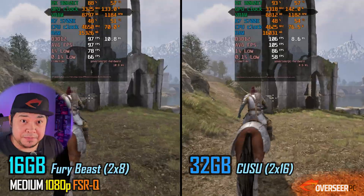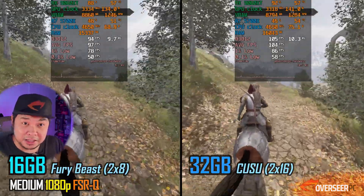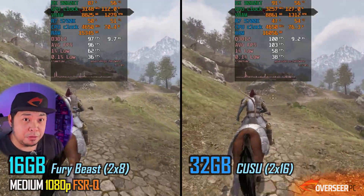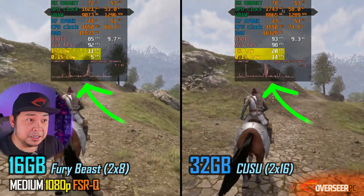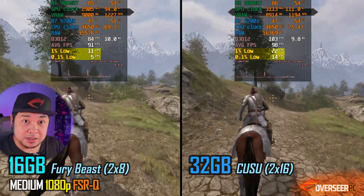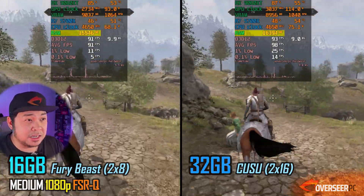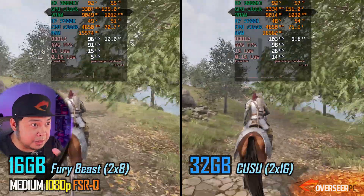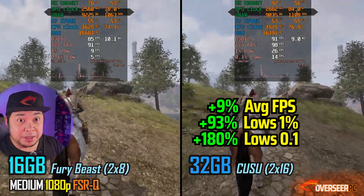Our next game is Oblivion Remastered, and this one is a stutter fest. It stutters quite a lot on our 16 gigabyte kit - look at those lows, it's pretty bad. You can see with the usage: 15.6 gigabytes of system memory being utilized. Over at the 32 gigabyte kit, it's way over 16 gigabytes, so that's pretty crucial in a game like this.